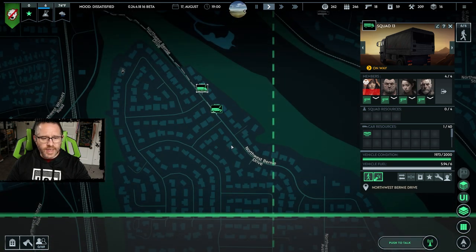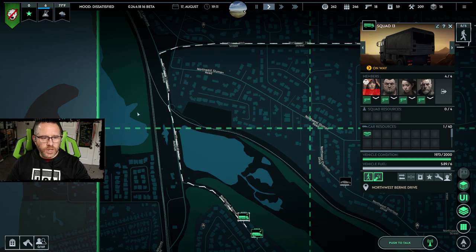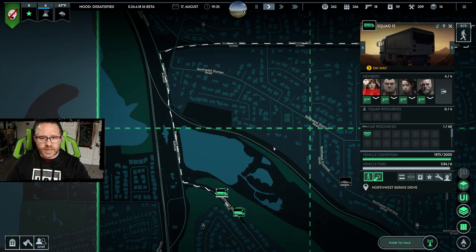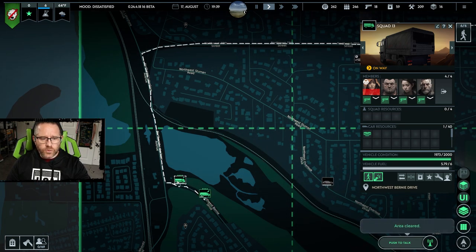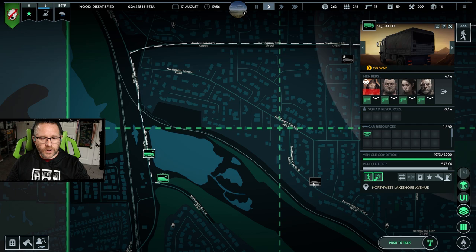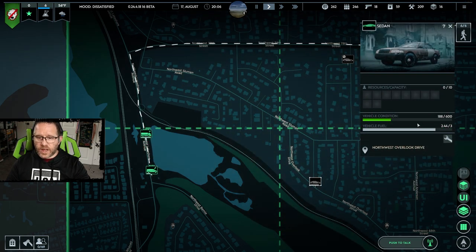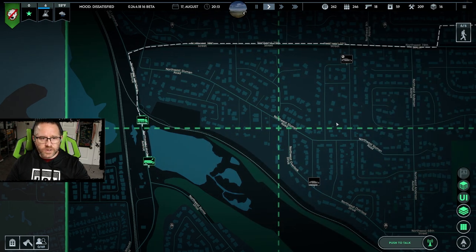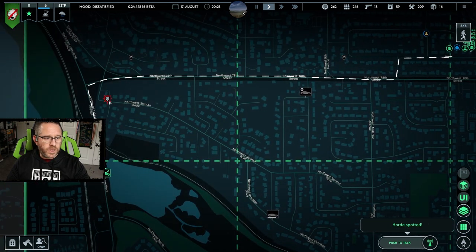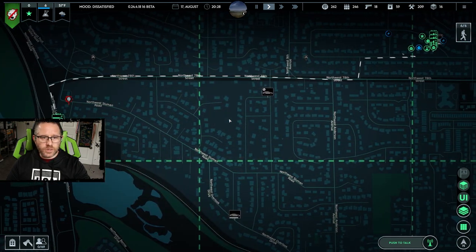We acquired a new vehicle and we're going to go ahead and get that back. There is a small chance we're going to encounter an enemy squad somewhere in this area — we'd seen them before but did not engage them. To get the new truck, we abandoned this vehicle at least temporarily. Conditions aren't great anyway and it's empty, so we don't have to worry about that. Horde spotted, but that's not a concern — time for a detour.